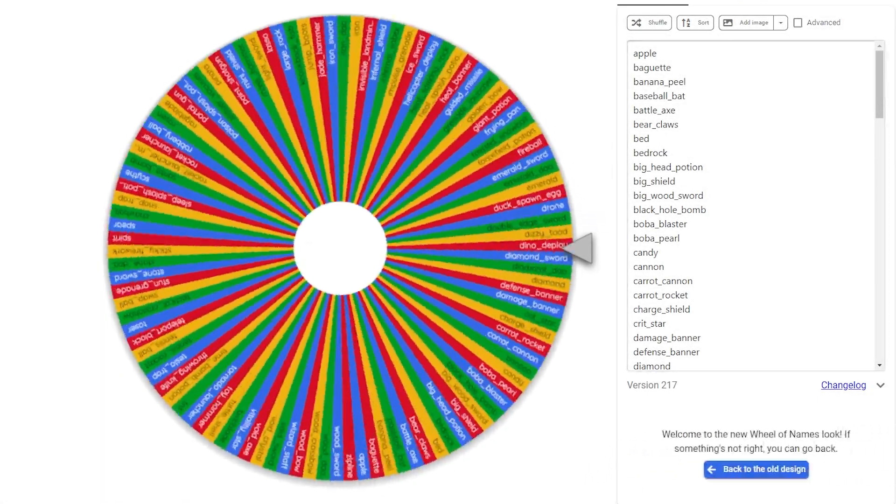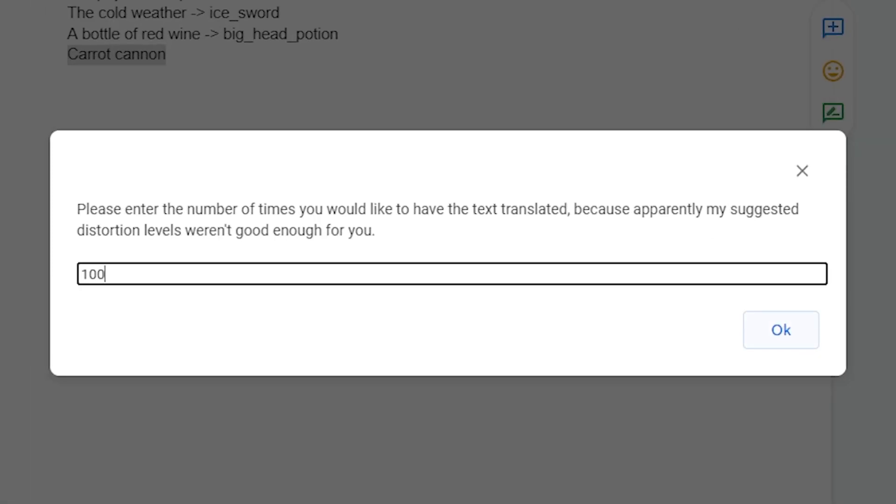Fourth item — Carrot Cannon. I'm actually curious what this will translate to. We put it in, translate a hundred times, and got 'other sweets back.' I'm going to take that as a Pinata, and we'll also add Candy — Pinata Candy — since the two things work together.